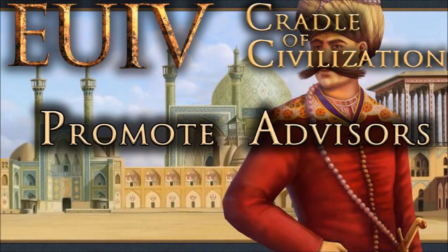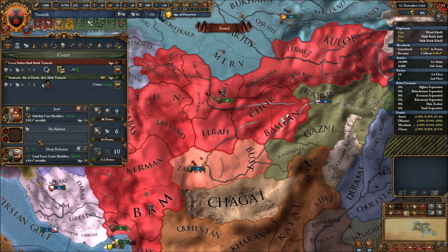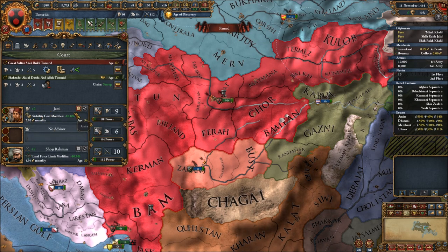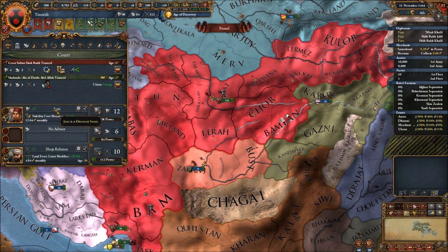If you have more money than you know what to do with, you can now promote your advisors up to level 5 — instead of the usual maximum of level 3. They need to be from an accepted culture; I can't promote this Afghan-culture advisor since Afghan isn't accepted in our Timurid empire. But this other advisor at level 2 can be promoted: 121 ducats to level 3, 272 to level 4, and 485 to level 5 — making them very expensive but potentially rolling in a lot of admin points if you have plenty of money.